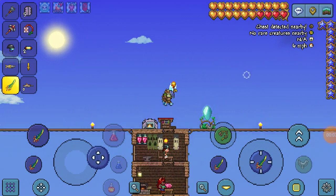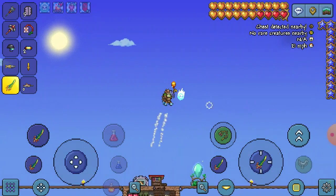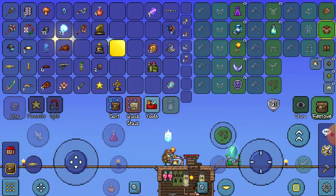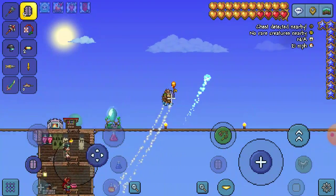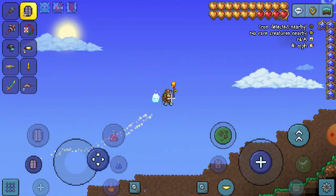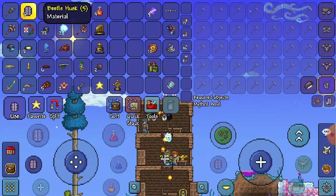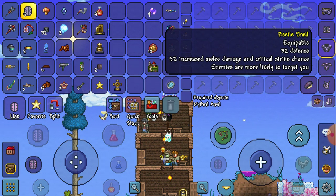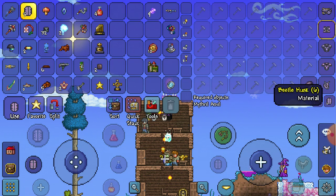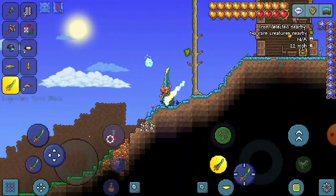Welcome back everyone to another episode — this is episode 37 and today we are going to be getting full golden hearts for max health, as well as upgrading our armor to beetle armor. If we go over to the guide, we can upgrade our turtle armor into beetle armor, but we do need a lot. The beetle shell gives a lot more defense too. We need eight, six, and four — we can actually make the helmet right now.